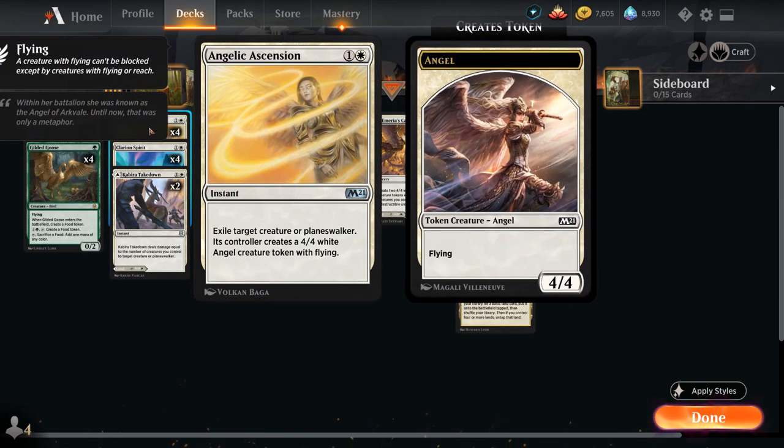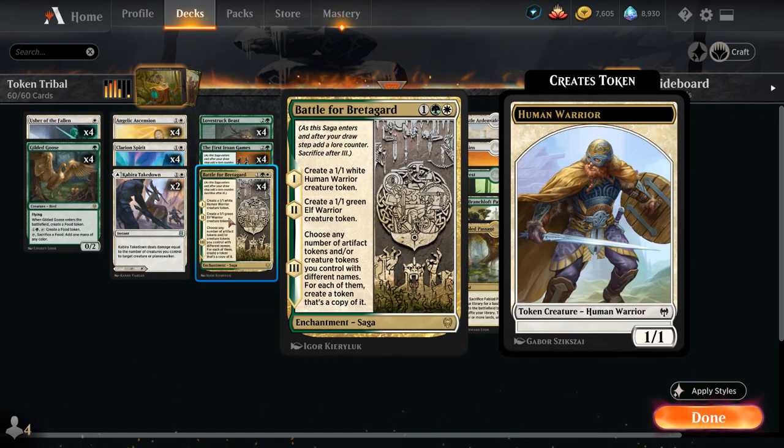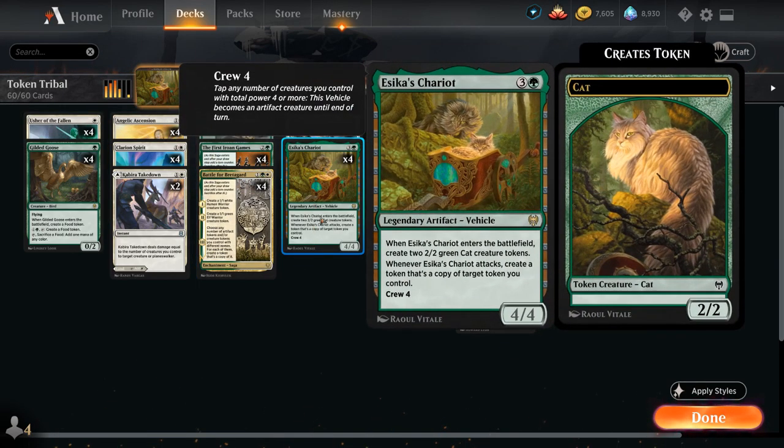At two mana we've got the full playset of Angelic Ascension, an instant that exiles target creature or planeswalker and its controller creates a 4/4 White Angel Creature Token with Flying. In this deck we're mostly interested in using Angelic Ascension on our own creatures — we can easily upgrade a 1/1 token into a 4/4 Angel, or maybe use it on a Gilded Goose after we've already used our Food Token. Once we have a 4/4 Angel we can start doubling it using Battle for Bretaguard and Isika's Chariot.